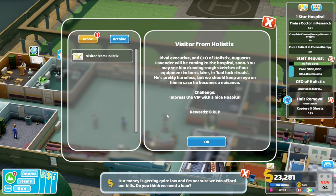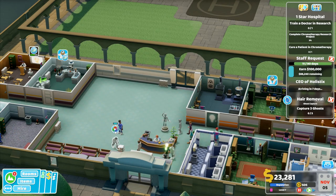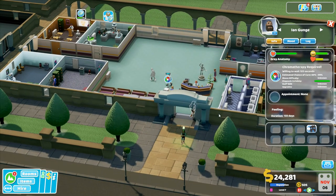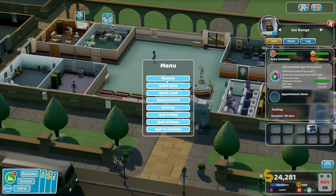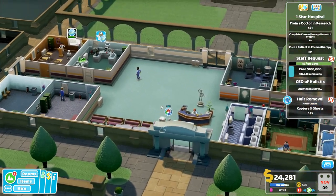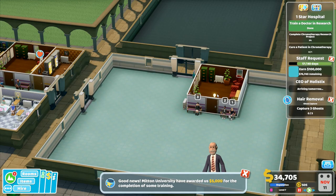He's pretty harmless but we should keep an eye on him in case he becomes a nuisance. Challenge: impress the VIP with a nice hospital. Right, well we will keep that in mind. Why is this 108? He's willing to wait for another 100 seconds. Yeah, that's probably not gonna happen. Training course complete - class dismissed. Train a doctor in research - the other doctor is still training.